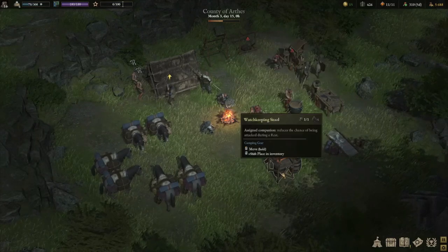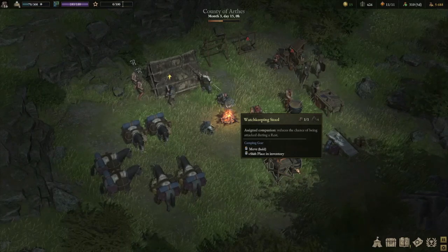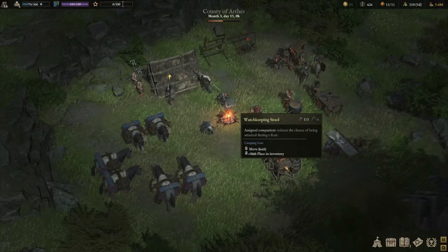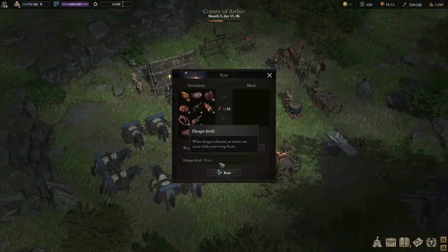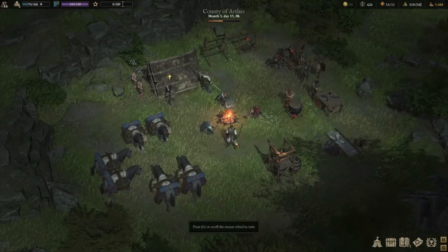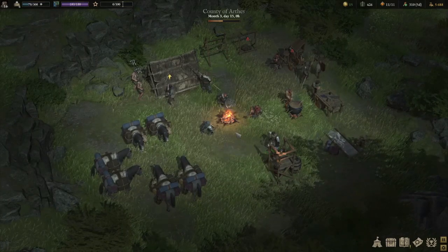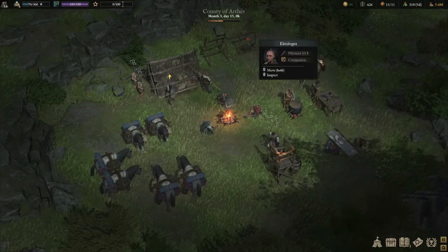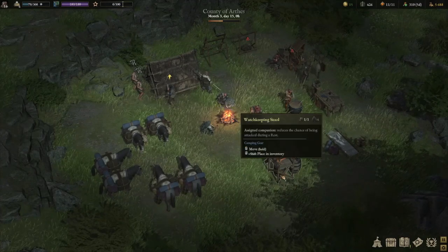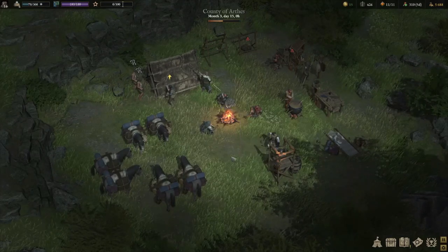The watchkeeping stool — I think you raid this from a bandit camp rather than purchasing it from a tracking camp. It reduces your chance of being attacked at rest by 10%. Right now my danger level is none, so having someone assigned there doesn't actively help at the moment, but it can reduce that chance from 10% down to zero, which means you are definitely going to rest with no problems at all.